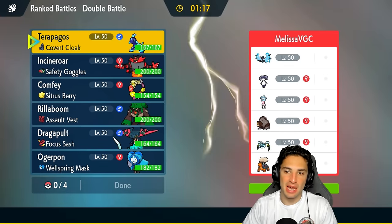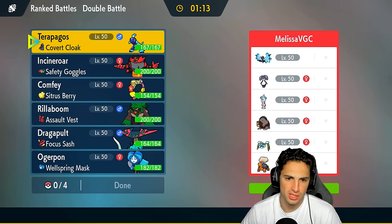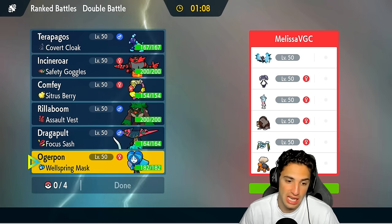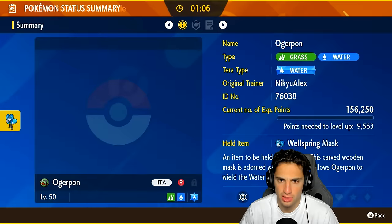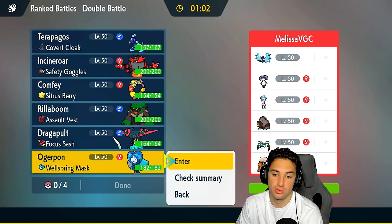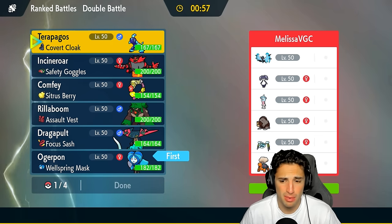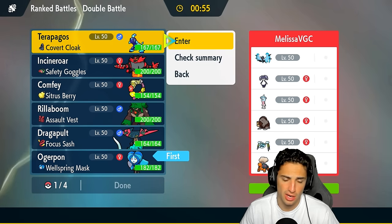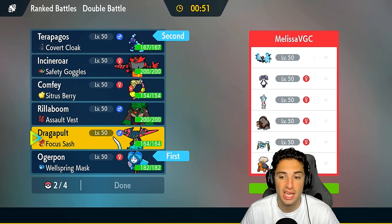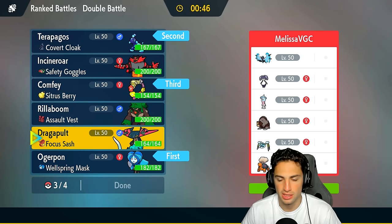Moving on to our second match — we're going up against Dawn Wing Necrozma, a pretty strong Pokemon, and this team is Trick Room heavy. I can go into Comfey and maybe try to counter Trick Room; I do actually have Taunt on Ogerpon, which is really good. I'm going to lead Ogerpon, try to Taunt whoever wants to use Trick Room, and maybe set up a Calm Mind since they've got a lot of special attackers. Going into Terrapagos to take away weather could also be really good.